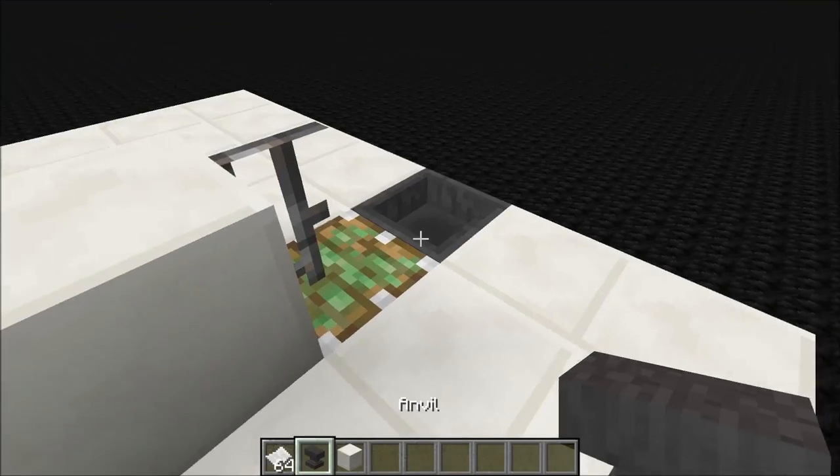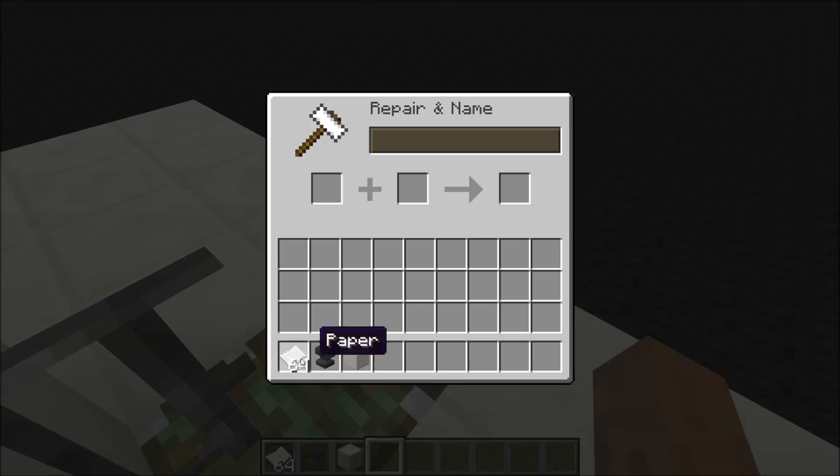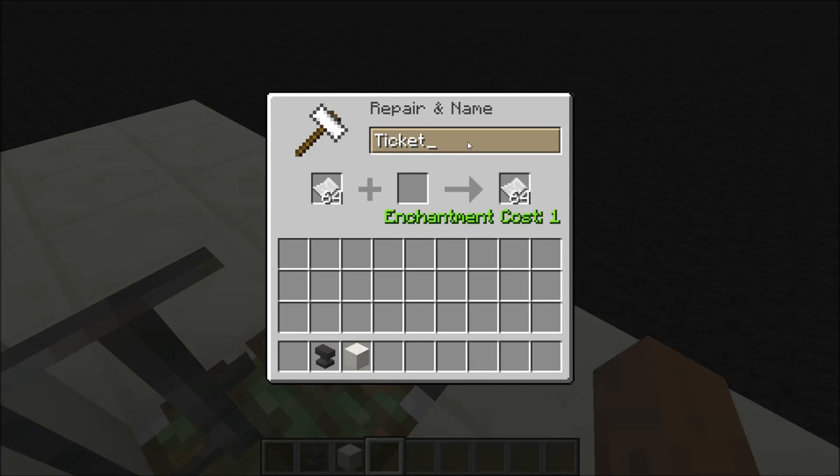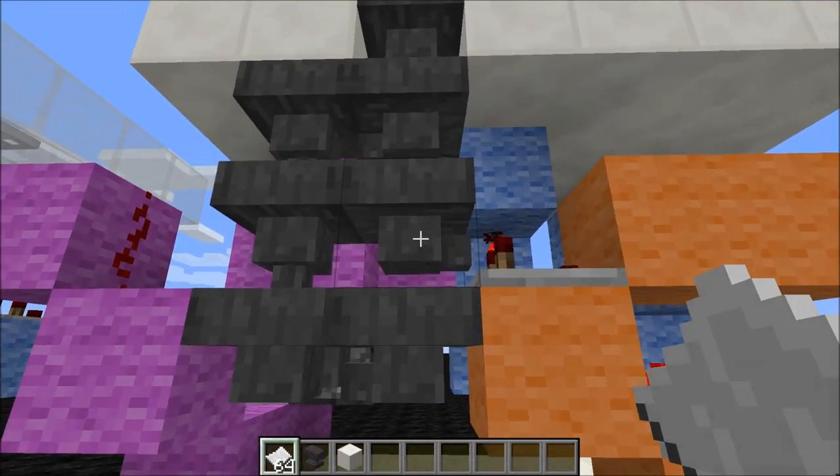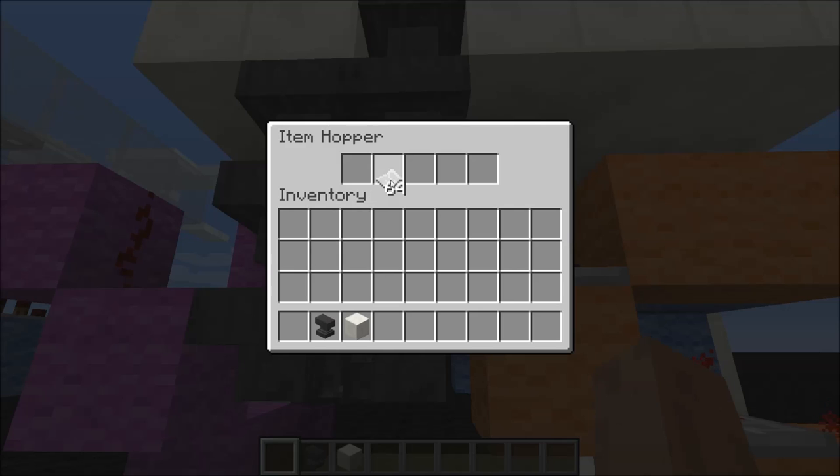The next step is pretty easy — the anvil part. You just have to place your paper in the anvil and rename it 'ticket'. In this dispenser you'll need to place a ticket here, here, here and here. Then 18 tickets here, right-clicking until your total stack becomes 42.